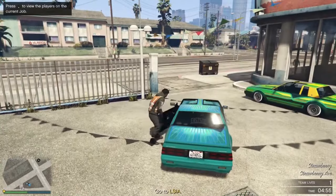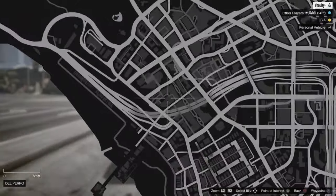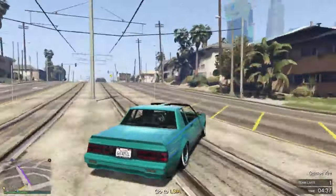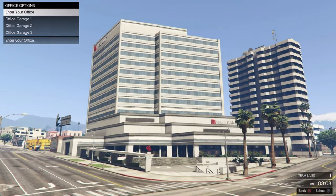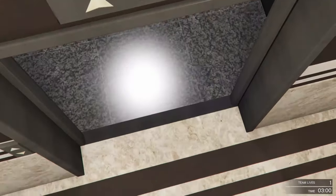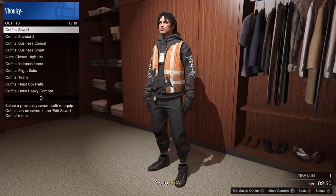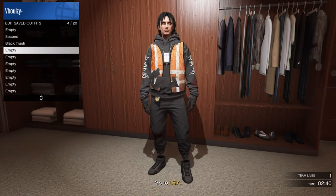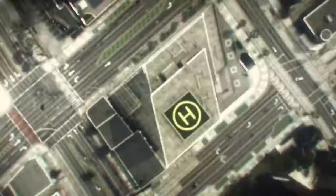Once you're in, make your way over to your apartment or your Maze Bank office — somewhere you can save the outfit. I'm going to go to my Maze Bank. Once you're in, go ahead and save this outfit in any slot and name it. Once you have done that, go ahead and quit this job through your phone.